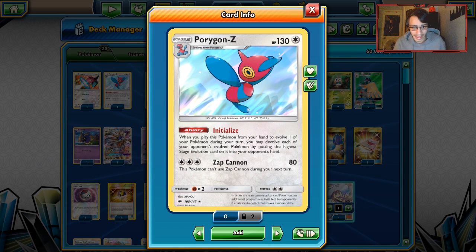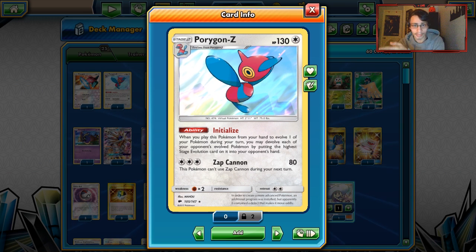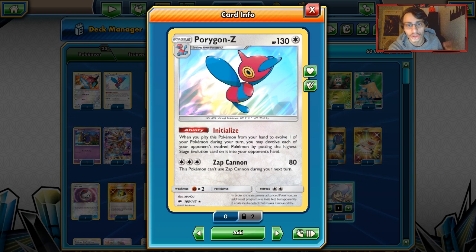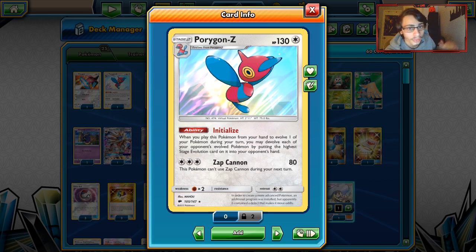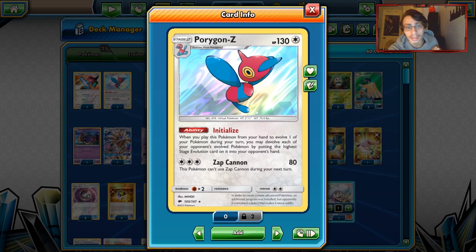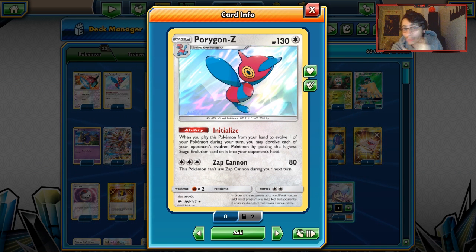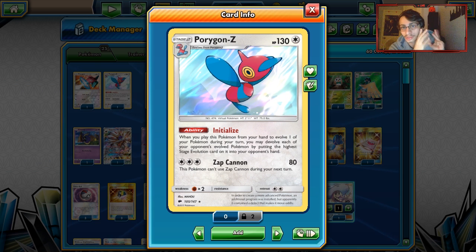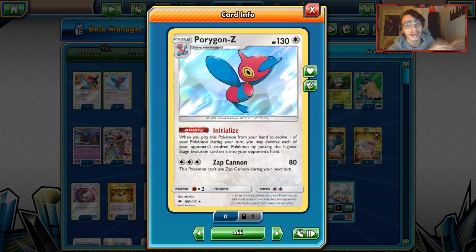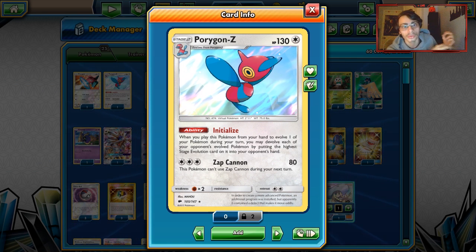Porygon-Z is great in the late game. It has the ability Initialize, which you get to play for free with Meganium. When you evolve a Pokémon during your turn, you may devolve each of your opponent's evolved Pokémon and put the highest stage evolution card back into their hand. This is really powerful with Decidueye — after a couple turns of Feather Arrow damage, those 60 HP Pokémon get devolved and you take two to three prizes.